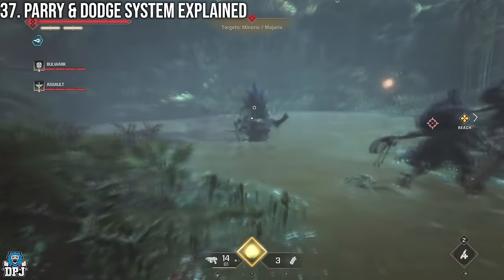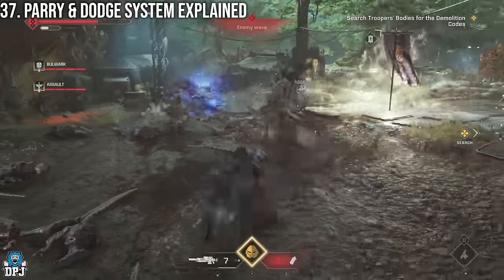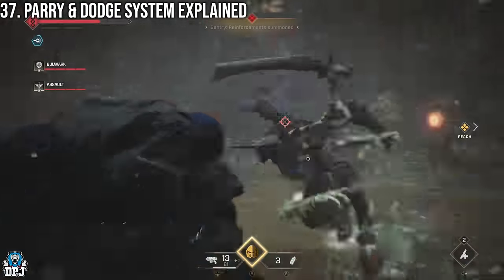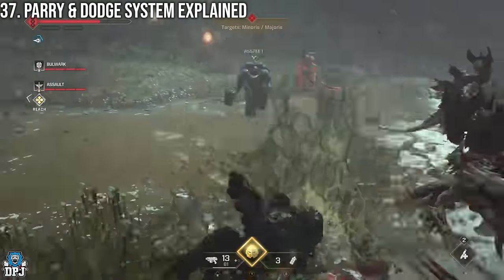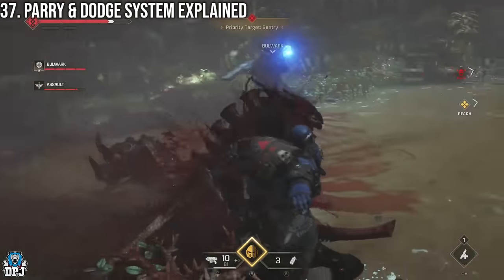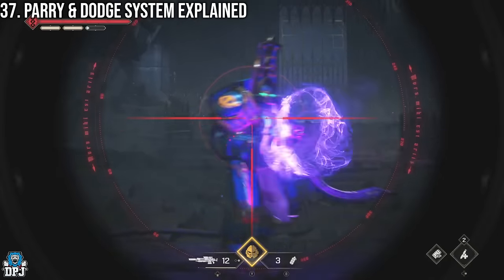Parry and dodge are super important for survival. Bigger enemies show indicators when they attack — the blue indicator means counter and the orange means dodge. After a perfect dodge or parry on bigger enemies, a red crosshair appears and you can follow up with a hefty shot. You can also dodge and counter without seeing those indicators. There are class-specific benefits too, like the sniper getting active camo on a perfect dodge, which can be a lifesaver.